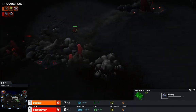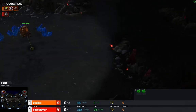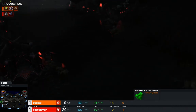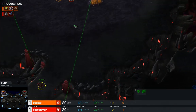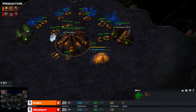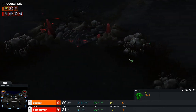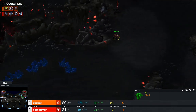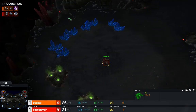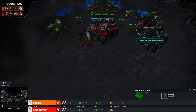On Year Zero, for that kind of push he did in game one, it's a little bit tougher because the angles to reach that third base either run through the low ground between the nat and the third — which has great spots to engage for the Zerg — or you have to loop all the way around to the bottom side. Year Zero has a very large rush distance and many paths, but a lot of dark space and choke points where you can get caught out as either Zerg or Terran moving across the map.